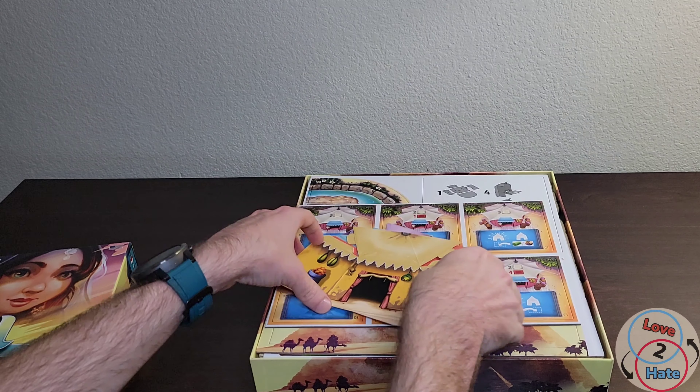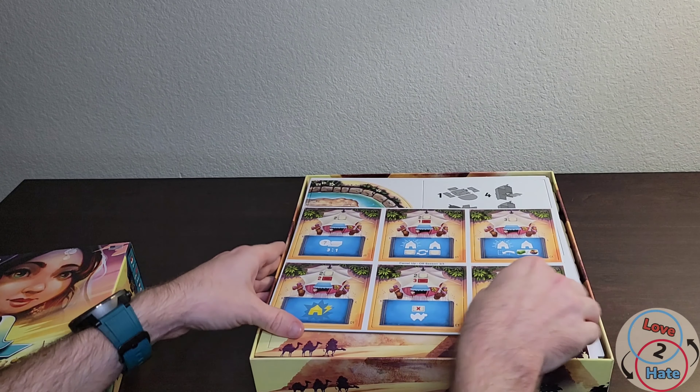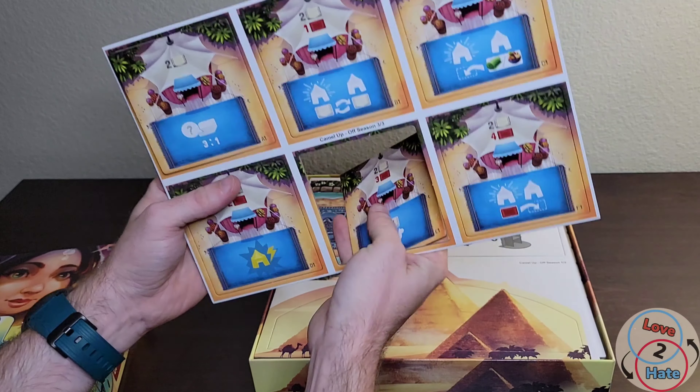We've got our player shields here that you will have to bend. I don't want to bend these right now because I'm not 100% sure of the direction I need to bend them, but you bet behind these player shields to keep your bets hidden.